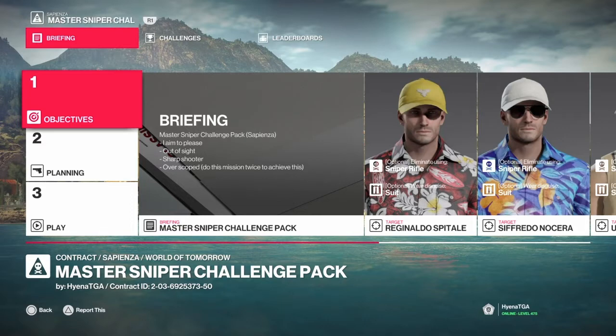We take out one target from the church tower. 'Out of Sight' where we put one target in the ocean and do not get spotted. 'Sharpshooter' where you take out two targets with one shot. And 'Over Scoped' where you take out ten targets, but you can only do five targets at a time, so you can do this contract twice. The contract ID is 2-03-6925373-50, and this is for PS4.